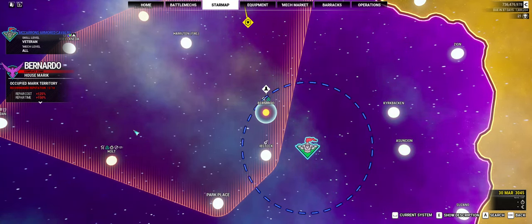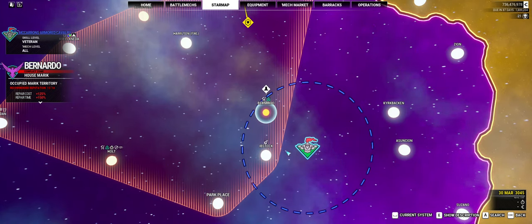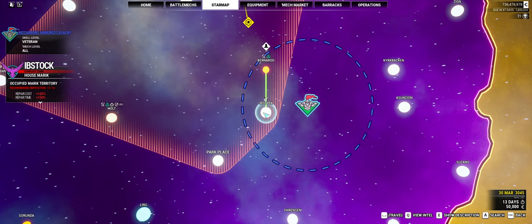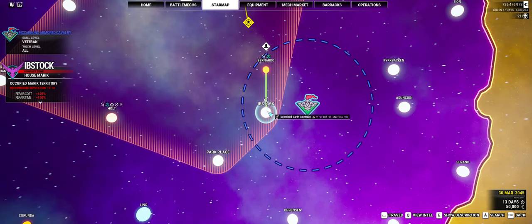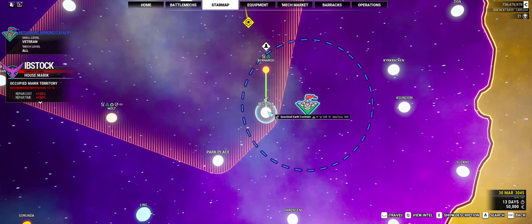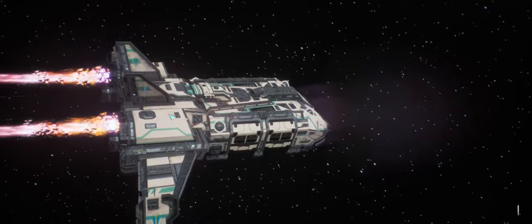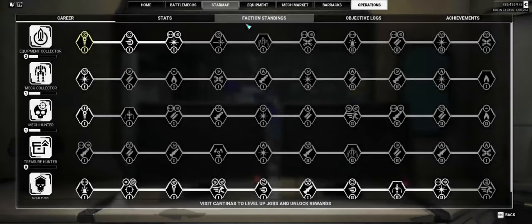Hey, McWarrior, welcome back to Opa Plays MechWarrior 5. We are in the Bernardo system. We came up here to see if the McCarrion's Armored Cavalry, better known as MAC, was available in a first rival intel mission — where they come land because they've been contracted. We want the money and the mercenary points, more importantly the mercenary points, if they come down as friends.